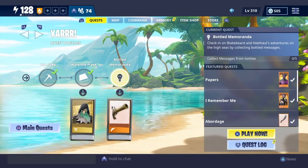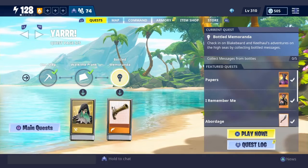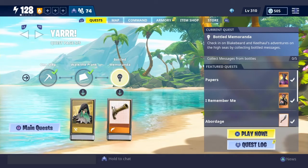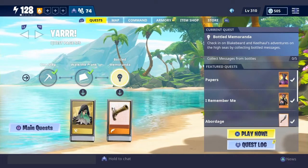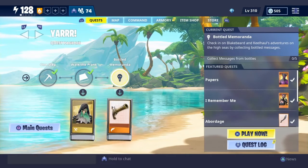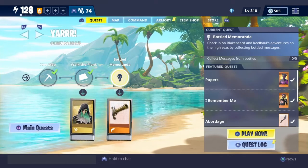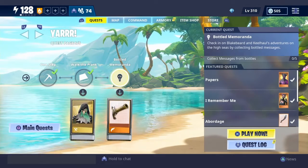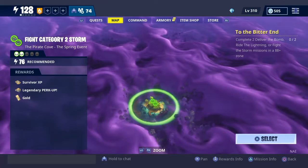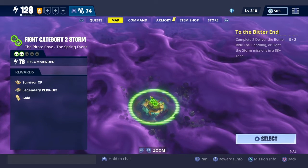Hey, what's up guys, back with another video and today we're gonna be doing the next quest of the pirate event which is Bottled Memoranda — check in on Blakebeard and Keelhaul's adventures on the high seas by collecting bottled messages. Collect messages from bottles.